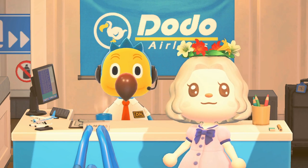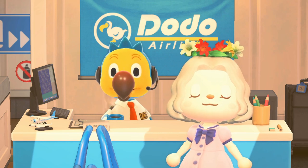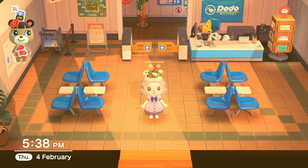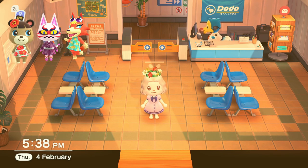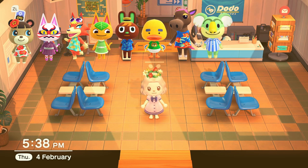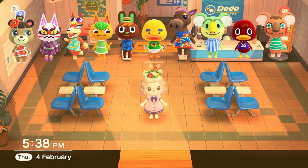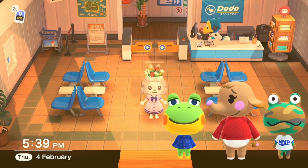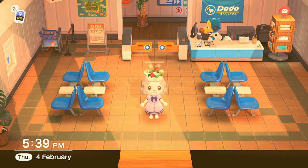Not all of them are super popular, but I wanted to choose some interesting villagers too. Our tropical dream team list: June, Kabuki, Audie or Tangy, O'Hare, Joey, Annalise, Lyman or Bill, and Canberra. I also have Henry, Ellie, and Camofrog on the list - one of each personality type.